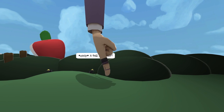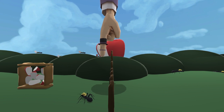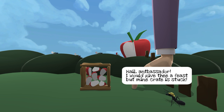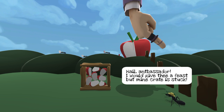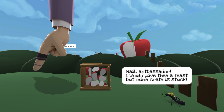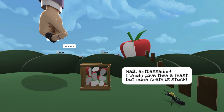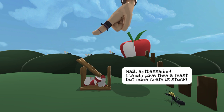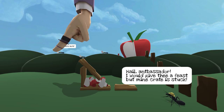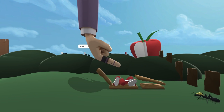A tall stranger! It is the Antbassador. Let's mosey on over here. Hail, Ambassador! Antbassador, rather. I would give thee a feast, but mine crate is stuck. Well, let's solve that. I believe this is made in the same engine that Octodad was, so if some of the physics interactions seem a little bit familiar, that's probably why. Let's go ahead and smash this. A little bit more — it's really hard to control. Okay, let's get the last side down. There we go.